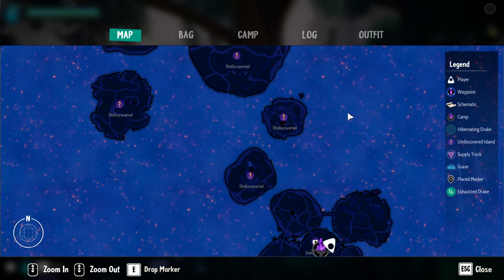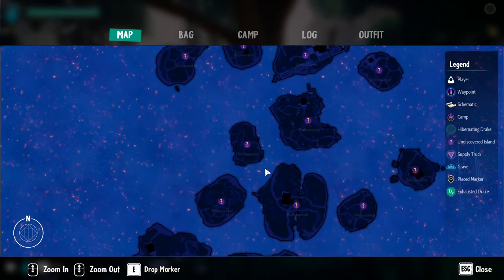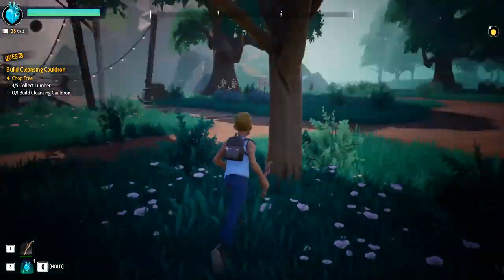We can't island hop just yet because we don't have the means. This purple stuff is the Aether Sea, which will hurt you — but you can get through it and we'll discover ways to do that. There are all sorts of other islands we can visit in due course.